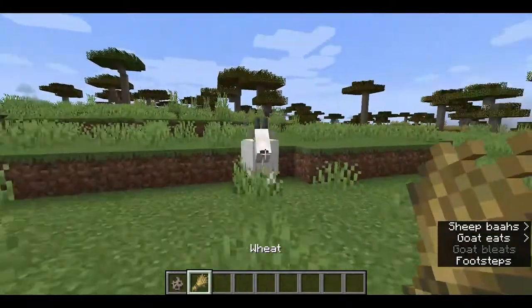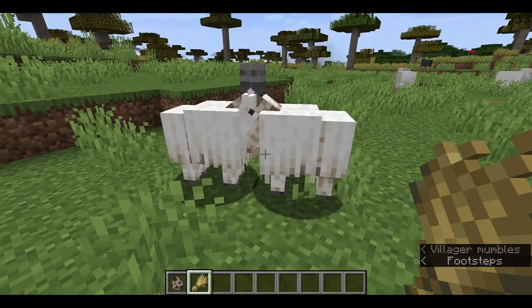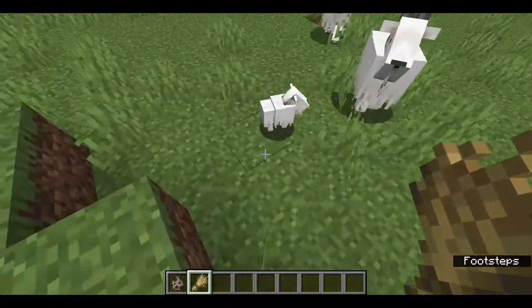You feed the wheat like you would normally do to cows, and they breed a new goat. There we go, there's a new goat — look at it.